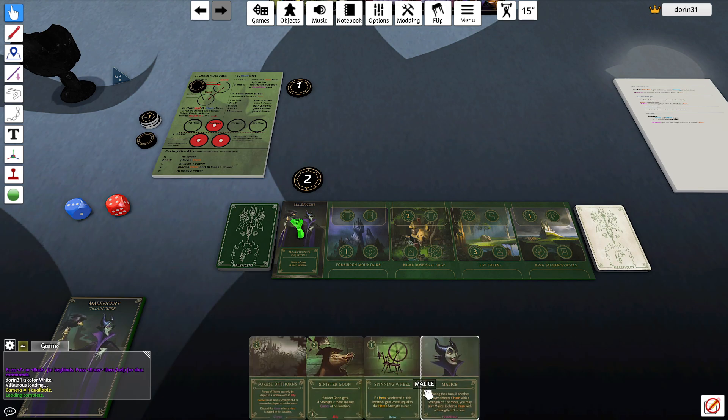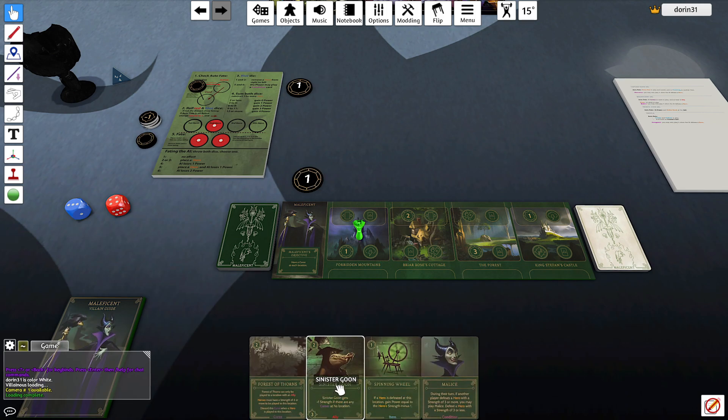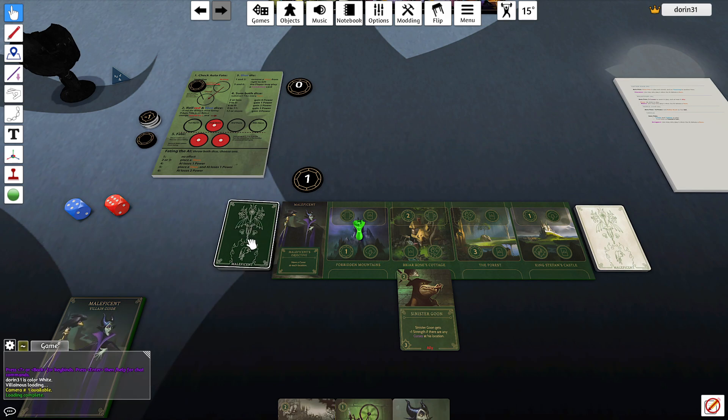Let's go — I'll go here first. I want to fate, and I'll play a Sinister Goon here. Then I'll fate. And that's my turn.